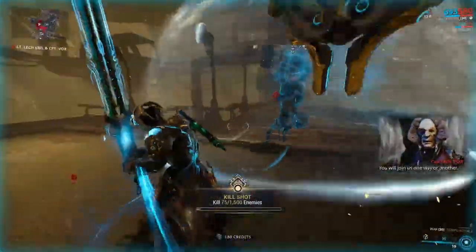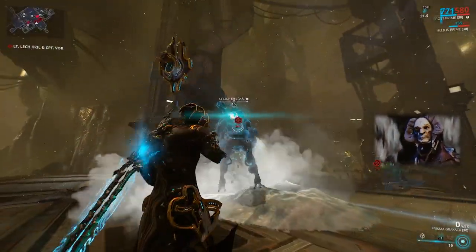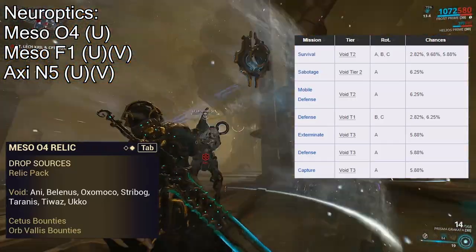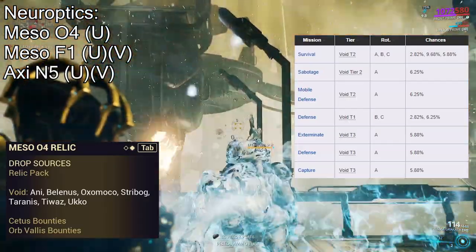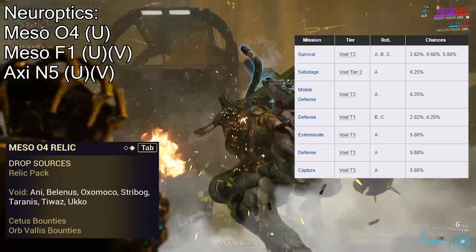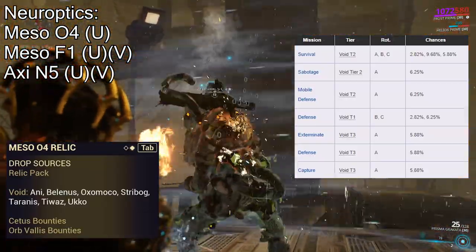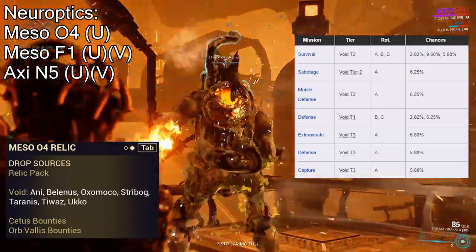Now, going over where to get the Neuroptics — it's all pretty simple. It's Meso O4, Meso F1, and Axi N5, with Meso O4 being Uncommon and the only one Unvaulted. That one can also be picked up in the Void. Drop chance on this one's a lot lower, and that kind of sucks. Just do what you gotta do — farm up the Sabotage, Mobile Defense, and maybe Survival if you want.